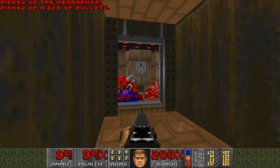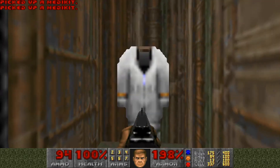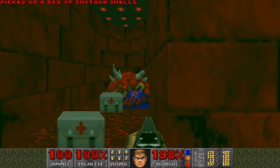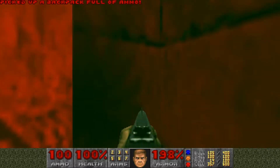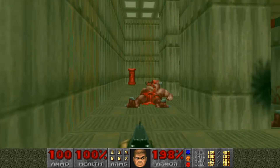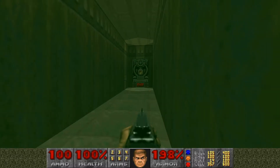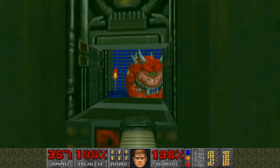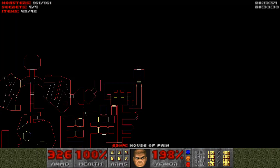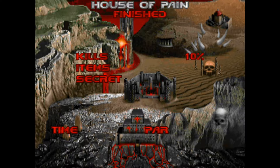Once you have everything up here, grab the mega armor, the box of bullets, then haul ass back across here. Back here is a rad suit so you can explore, grab the shotgun shells, and there's a backpack back here too. Now we can go down here and finish off the level — open the circuit-looking door, and I believe there's a cacodemon behind the exit. We got everything — let's get out of here! House of Pain is done.